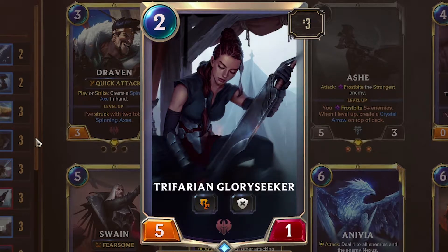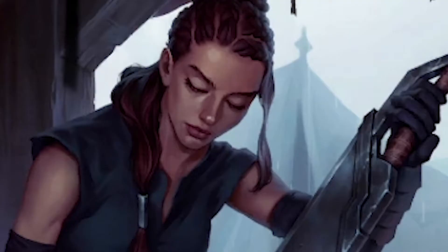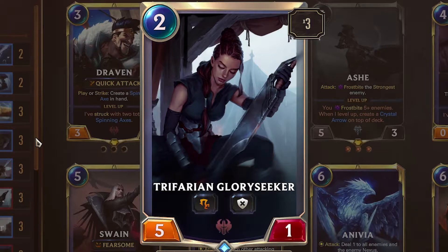Trifarian Glory Seeker — 2 mana, 5/1. Challenger, can't block. She's here for a very specific reason, and that reason is Reckoning — not just because she is adorable. Against control decks that like passing on turns 1 and 2 to have a big turn on 3, she punishes them for that by smacking them for 5. Also, you can hunt down a big unit like Blum, who's lost his 1 attack, and it activates Reckoning. Great card.